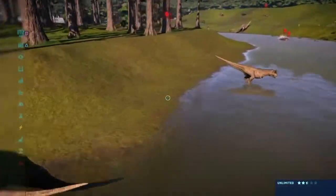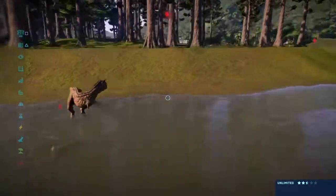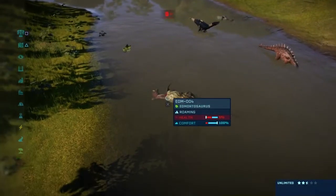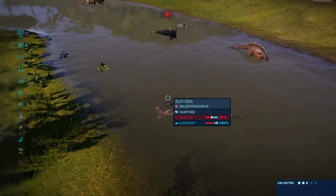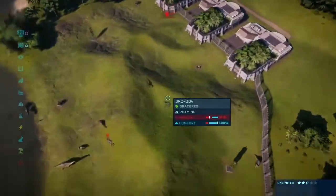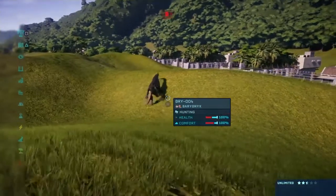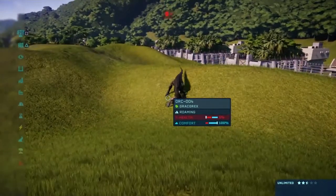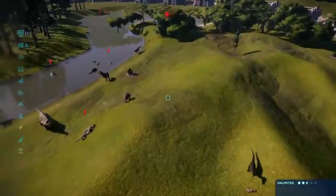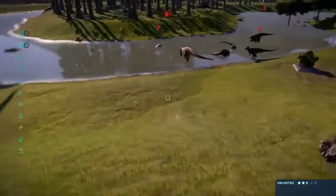Carnotaurus — Coco is killing the Gallimimus. That's a shame, all the turkeys are gone. Something just flopped over here — Edmontosaurus, taken down by the Dilophosaurus, who must have killed the Dracorex... actually, Dracorex is right here and is getting killed by the Baryonyx. So the Baryonyx managed to finish what the Dilophosaurus couldn't do and killed the Dracorex. Ceratosaurus taken down by the Velociraptor.